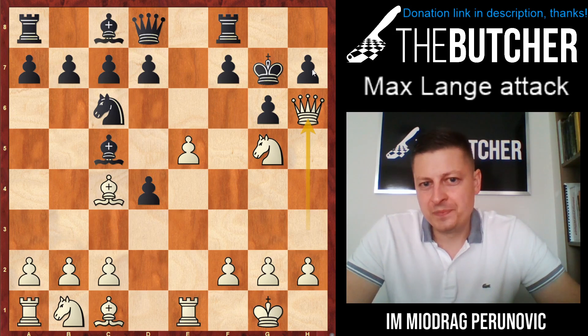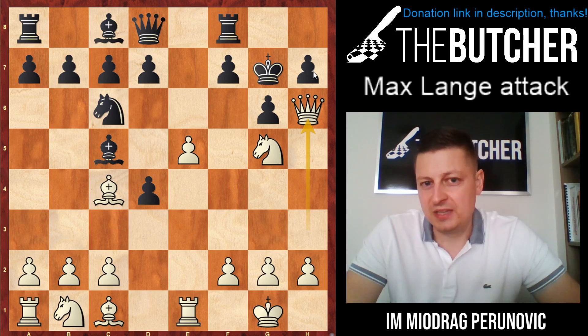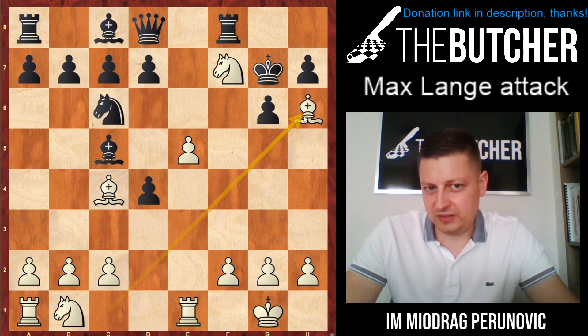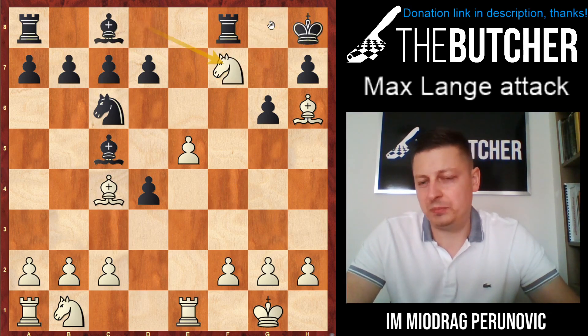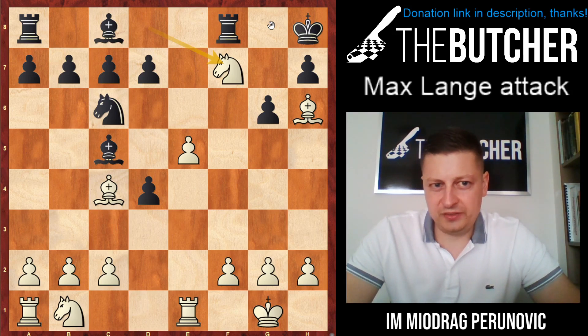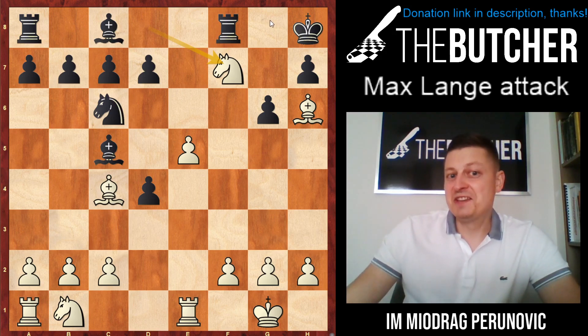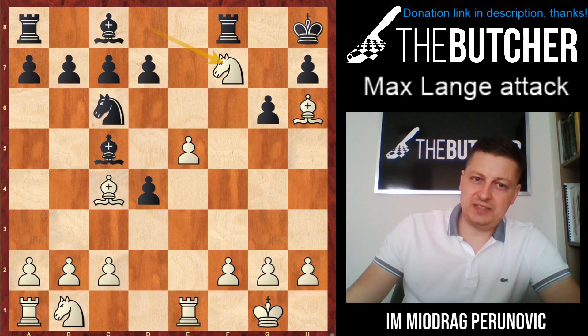I sacrificed the queen, taking on f7. The guy played king g7, I played bishop h6 with tempo, then knight d8 giving check to the king, and when the king went to h8 I played knight f7 and he resigned. I was completely winning — up a piece, and after this move they'd have to give up the rook on f7 as well. So this is the only game I ever played in the Max Lange Attack. Now let me show you the real stuff.